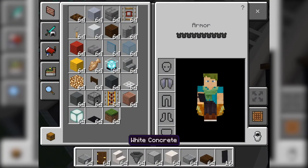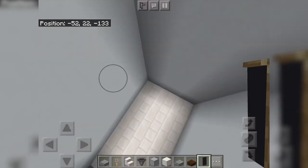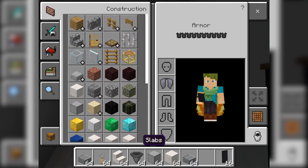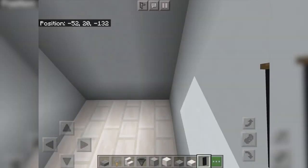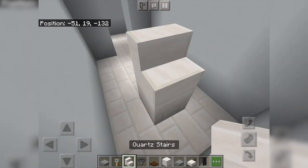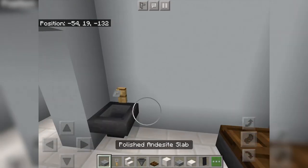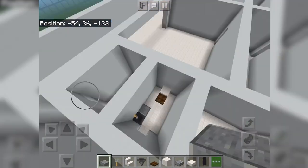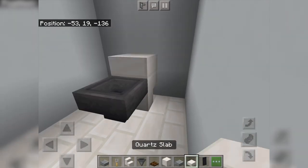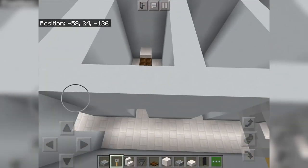We'll do the staff bathrooms now. This is going to be a slightly bigger toilet because we have a bigger space to work with. Get a block right there, then put a hopper, and the same right over here — hopper, boom, slab right there. Then a hopper there. We'll do the doors in the next video.